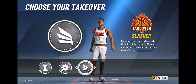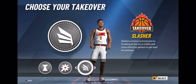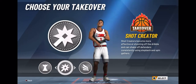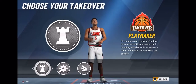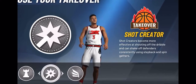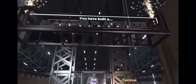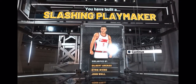For takeover, you only get one this year. They gave me three options based on how I made my player: playmaking, slashing, and shot creating. Slashing I don't think is worth it since I already have decent finishing stats and an 80 driving dunk. Playmaking would help me dribble longer and get ankle breakers more. But what I really need is the shot creating takeover because my shooting's only a 77. I need people to respect my shot, come up and guard me, so I can blow past them and cook them up. I'm going with shot creating takeover.